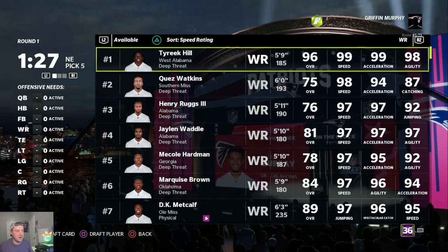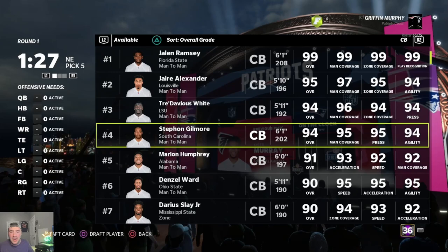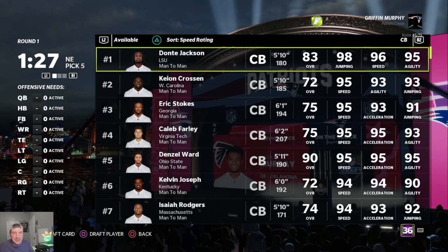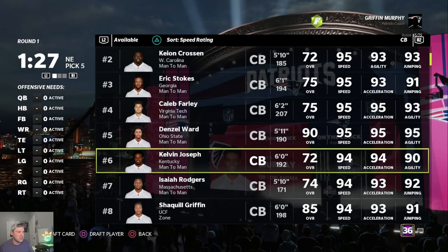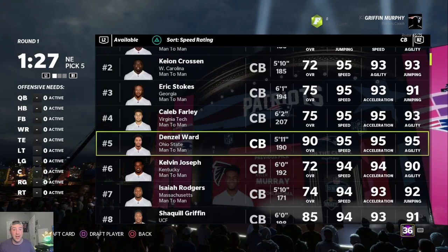Just by sorting by speed, I can see ten receivers I'd want infinitely more than Michael Thomas — they're insanely fast, have good dev traits, and are way more valuable. Stephon Gilmore is another guy at a high-impact position I wouldn't reach for early — he's already 30 with 91 speed. Players like Dante Jackson are easily top five to ten corners in the game. Denzel Ward, Farley, Stokes — all much better options. Make sure you're prioritizing speed and age over overalls and development traits.